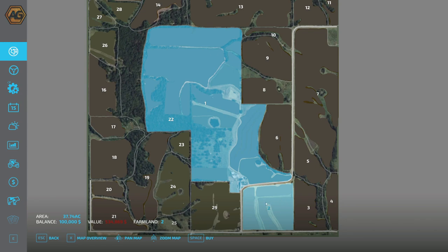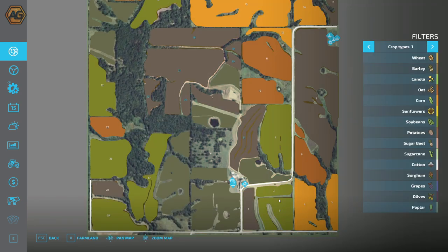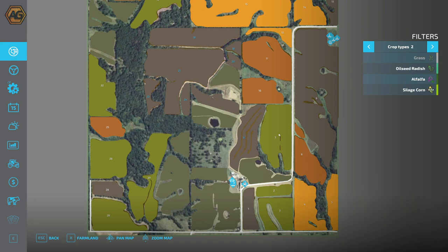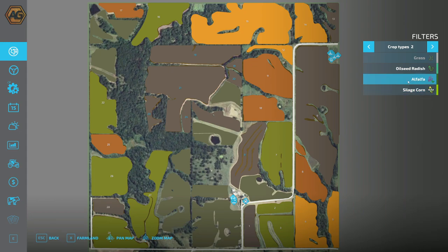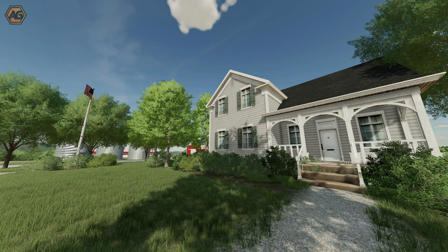Then you've got plots like farmland 2 down here which actually has three fields in it - fields 1, 2 and 3. So again, pretty unique to this map compared to some others. Looking at the crop types on the map, we do see alfalfa and silage corn have been added. One of the recommended mods is Maize Plus, to be able to feed wet cake and cracked corn to your animals, which is something that's been included in the map.